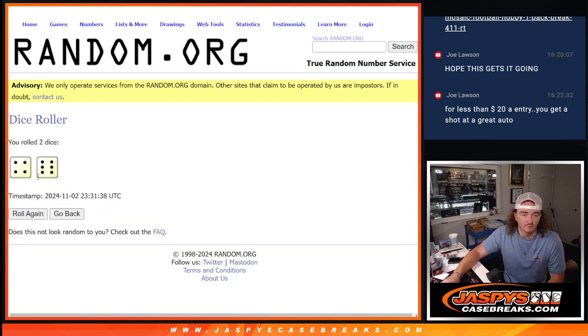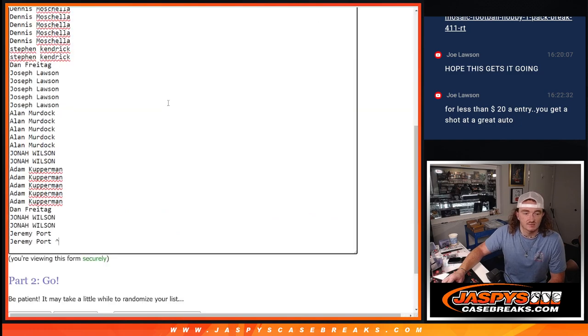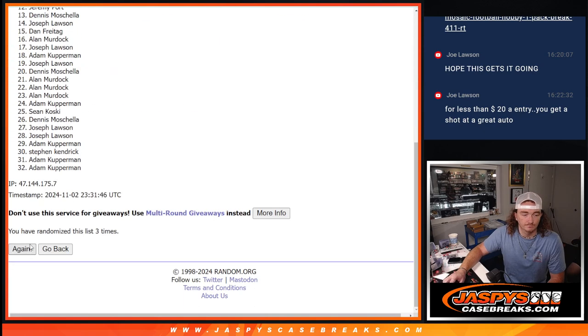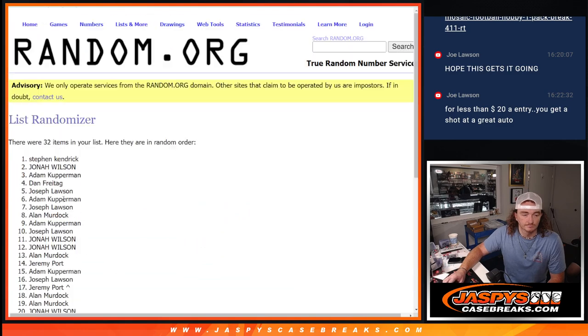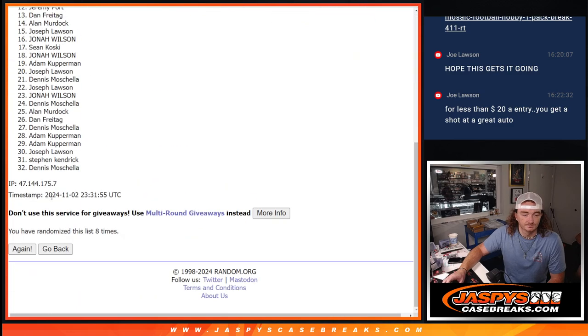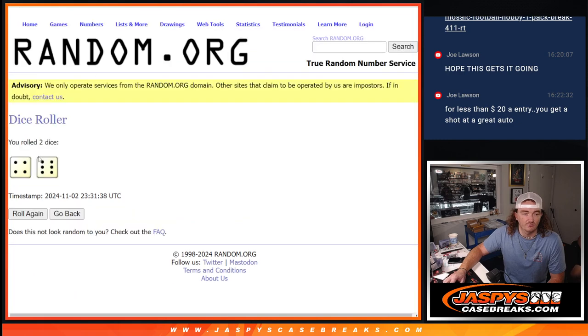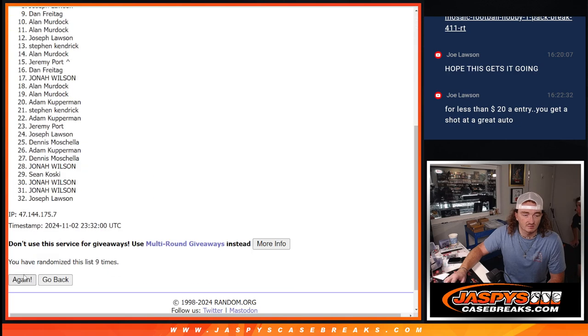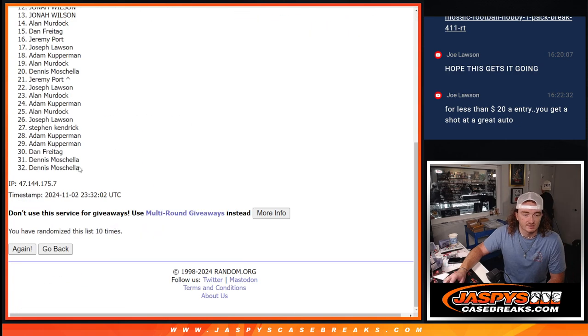Dice roll — four and a six, ten times. Counting: one, two, three, four, five, six, seven, eight. Let's double check — four and a six, ten. Perfect, we're at eight, that was nine, that was ten.